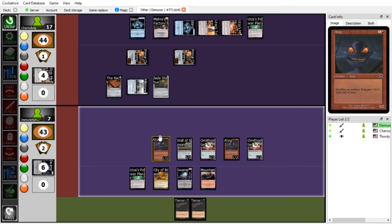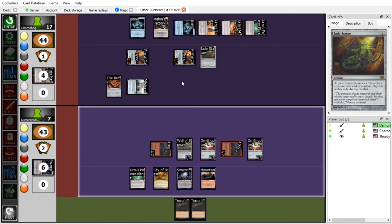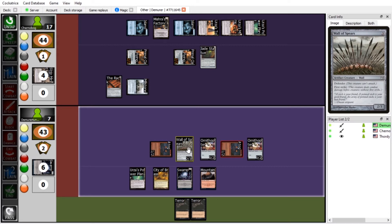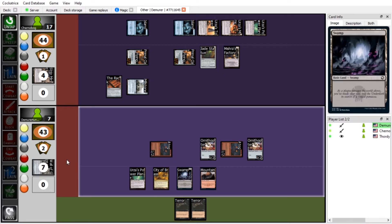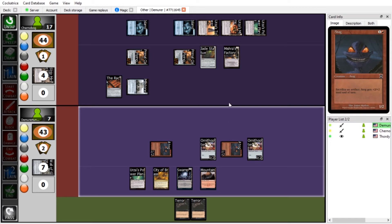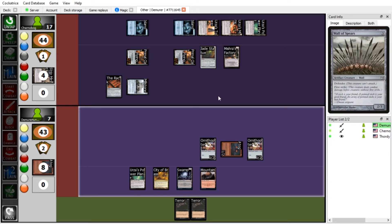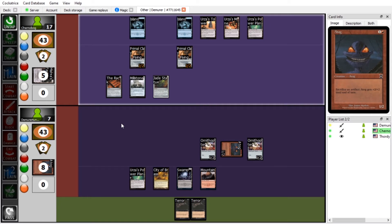I'm going straight to combat with two Atogs. I'll tap Urza's Power Plant to make Jade Statue a 3/6 artifact creature, then tap my Island to make Mishra's Factory a 2/2, and I'll block one Atog each. I'll sacrifice Wall of Spears to make the Atog blocked by Mishra's Factory into a 3/4 — that Atog will die, and Mishra's Factory will die. Pass. Then the Rack deals one damage at your upkeep.